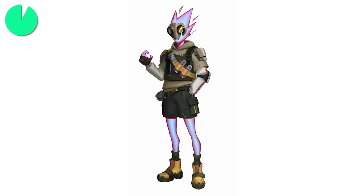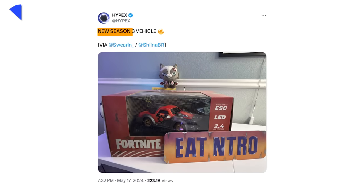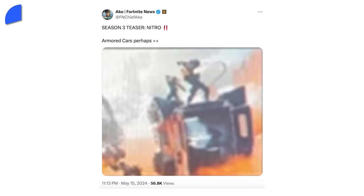Looking closer, you may also spot a small logo on the new POI, which we can also find on the survey skin that could be in the Battle Pass. Another teaser was sent to creators in physical form — a small toy car — teasing a very special new type of vehicle coming to Fortnite next season, matching previous leaks about armored cars.